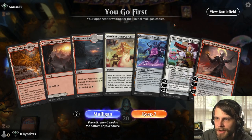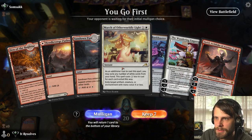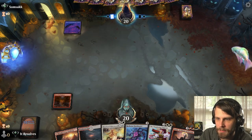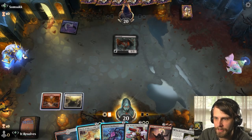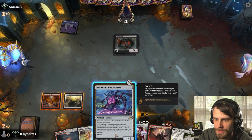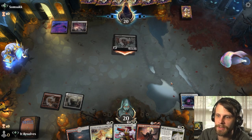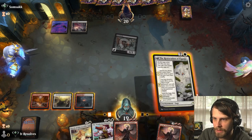Here we are for game two. This is an interesting hand but definitely keepable — we've got the Reckoner that comes out on turn two and we have interaction with our big planeswalkers coming later. Let's lead on Den of the Bugbear, then put the pathway land down to have both available next turn. The question is: exile this creature or go ahead and progress with the Bankbuster? Going Bankbuster — while it's annoying they might get in some damage, I'd rather progress our game plan.